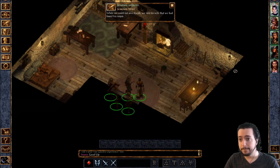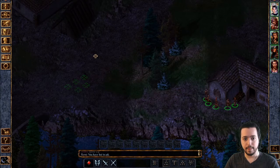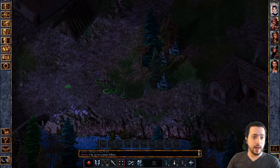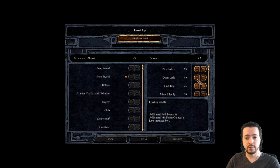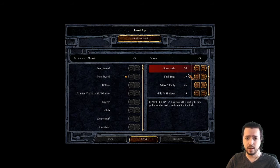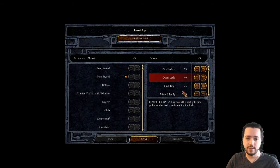Imoen leveled up! At level two, we get 25 skill points to assign. During my replay I tried to steal stuff with her but her open lock skill sucked. I don't really care much for sneaking or pick-pocketing — I don't want to steal from people, I just want to loot containers. Find traps was good enough, so I'll leave that at 35. I just want to be able to open locks, so I'm going to bump that up to 50.